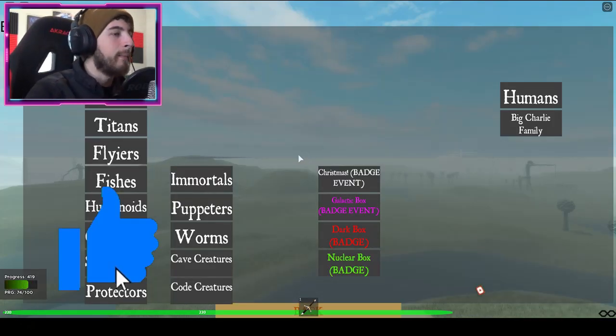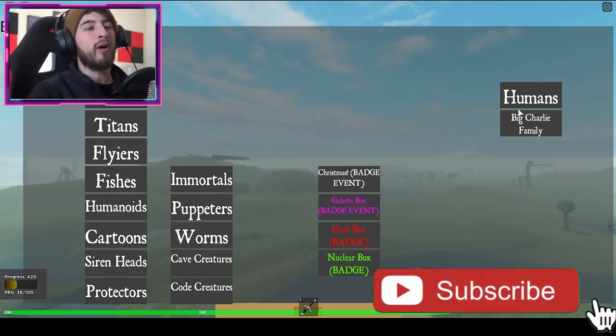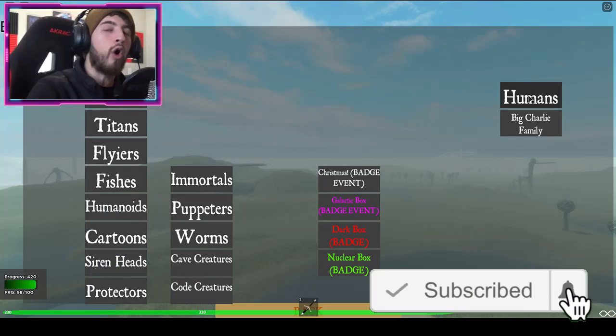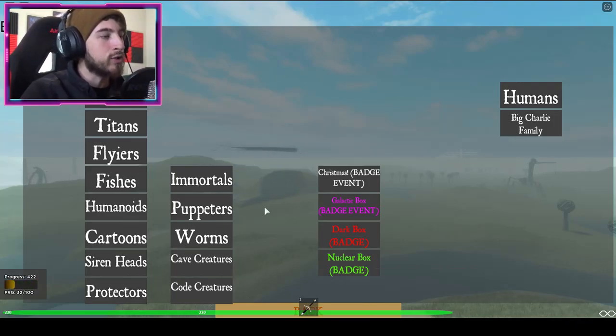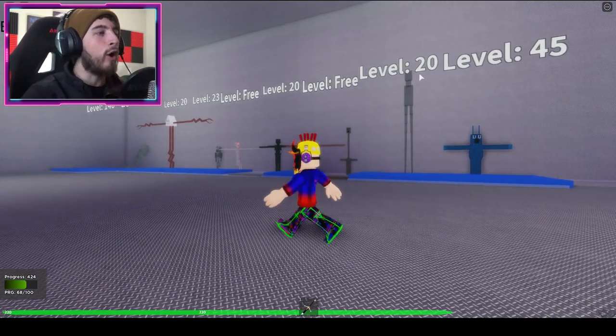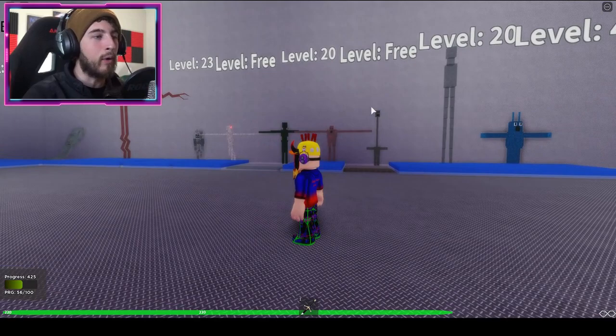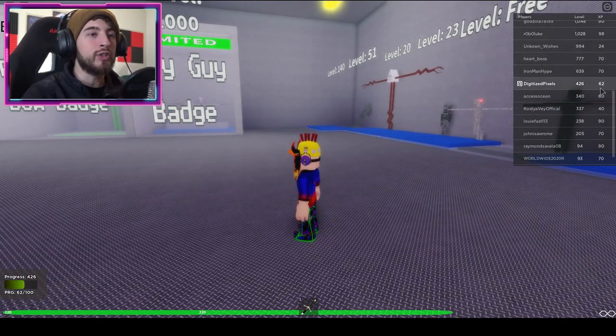I suggest going ahead and spawning as a creature first. The reason why is if you spawn as a human you have to walk all the way to where we need to go, but if you spawn as one of the creatures it will spawn you really close to what we need to touch. Everything has a level, or some are free — the more you play this game the more levels you get, just by being in the game.